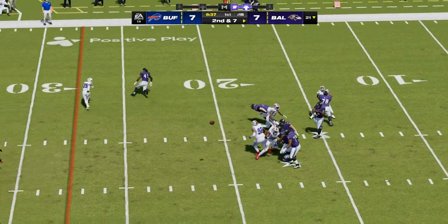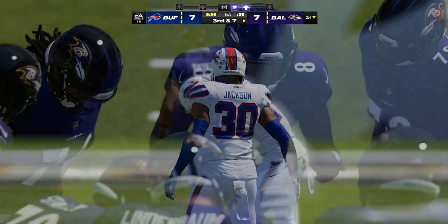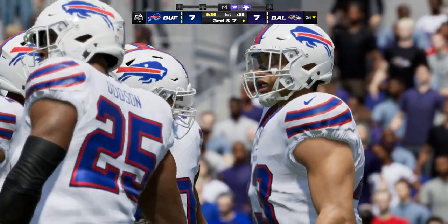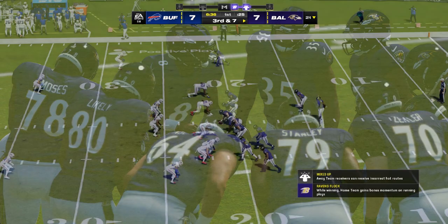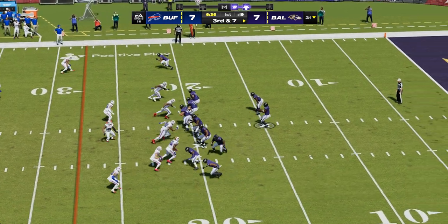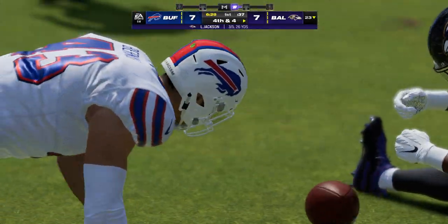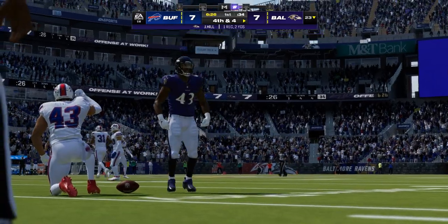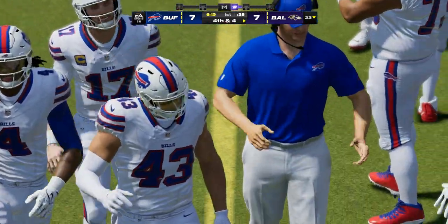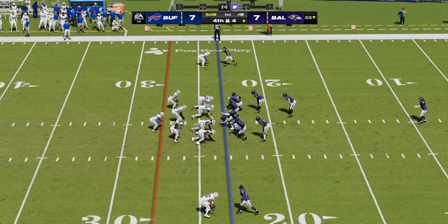Here's Jackson to throw — and this throw incomplete. The defender all over that, leading to third down. They went with a dime look on defense — two extra defensive backs on the field have covered up essentially every blade of grass, allowing them to disrupt the play. They head to the line facing third and seven following the incompletion on second down.